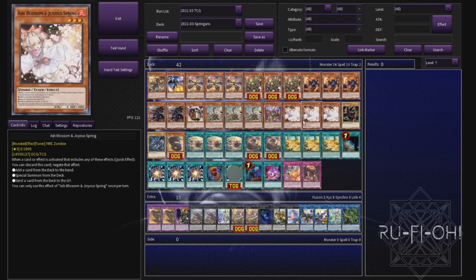For our only hand trap that we're running in the deck, triple copies of Ash Blossom and Joyous Spring. To be honest with you, this is all you really need. There isn't really the room to run more hand traps. I guess you could if you wanted to cut some of the other engines, but really these other engines are what makes this deck fun and explosive.